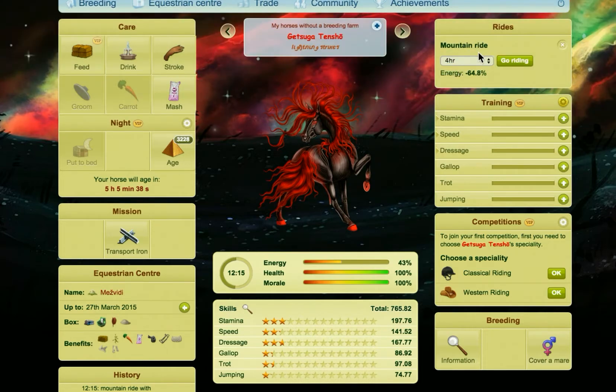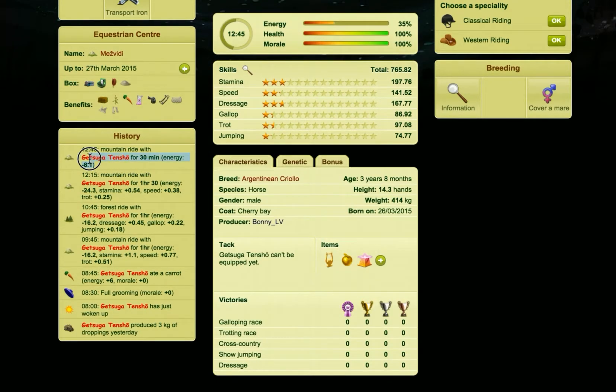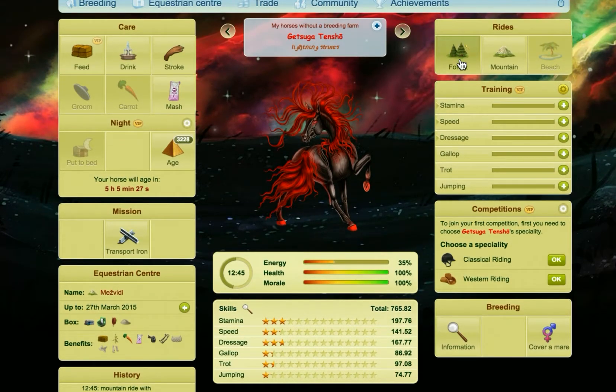If you just want to see — if I do 30 minutes and click it, then scroll down here — you can see that it took energy but it didn't gain skills, whereas the previous time it did actually gain skills. So there you can see the mountain rides are done.